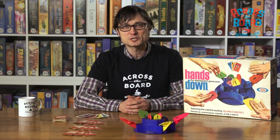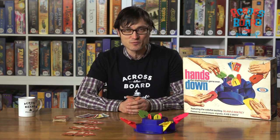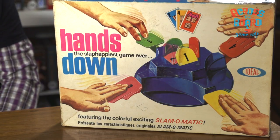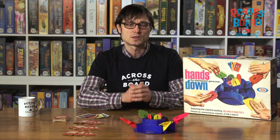Hi, my name is Clinton, and today I'm going to share with you a game called Hands Down, put out by Ideal in 1964, and you can play it at a cross-the-board game cafe. It is a game of quick reflexes, anticipation, psyching people out, and it features the amazing Slam-O-Matic.